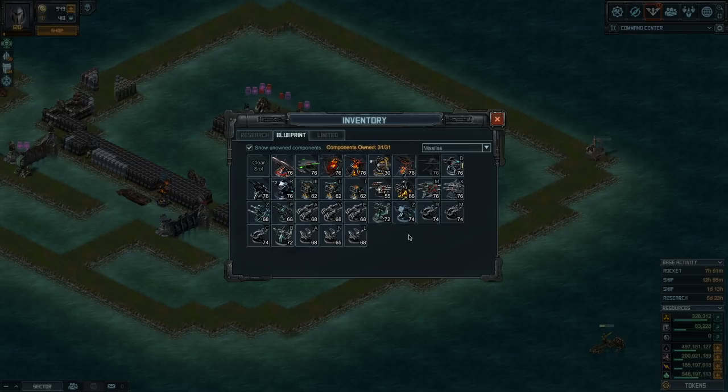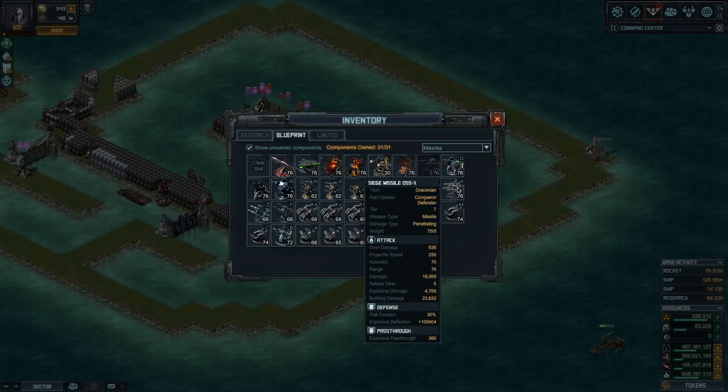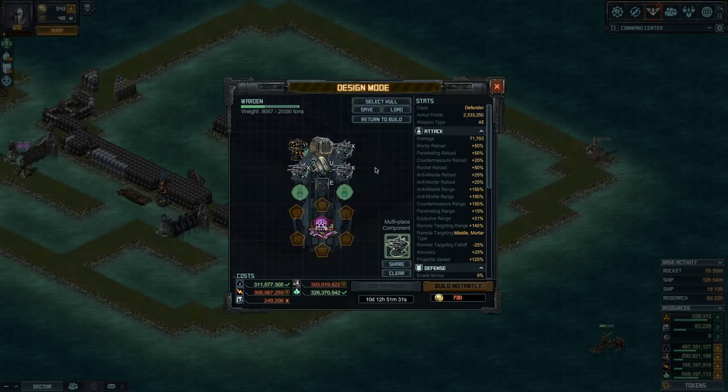Now for missiles — this is a missile hull. The best option for damage is the D55X because it has that overdamage mechanic: a guaranteed 636 no matter what. When it triggers, the overdamage happens per damage type dealt, and the D55X deals both penetrative and explosive damage. So if that isn't broken, you're doing two times that overdamage — 636 penetrative and 636 explosive per missile. It also reloads fast in five seconds and has a flak evasion of 30%, making it to some extent immune to flak. I could put all D55X and it's a valid choice.